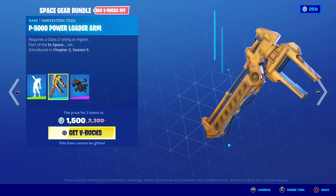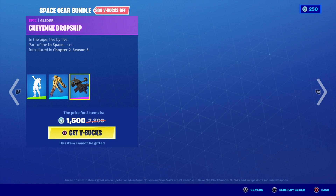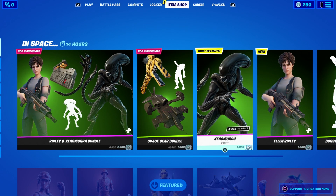Here is the chest burst scene, which, if I'm honest, probably isn't as cool as it could be. And then you've got the crane arm as the pickaxe, and the Cheyenne dropship as the glider, which is a bit of a tongue twister.